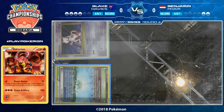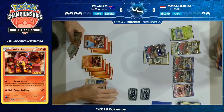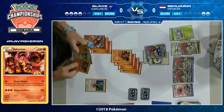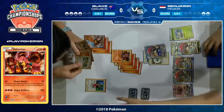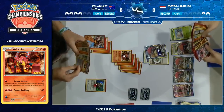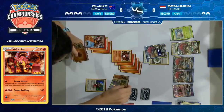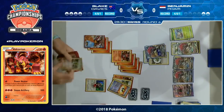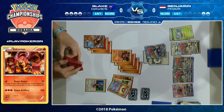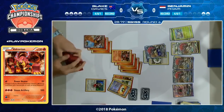Excellent planning from Benjamin — it didn't look like he had any way to knock out a clean Volcanion EX, but we forgot about Golisopod GX, which can just come in for the last KO even though it's weak to Fire. Crossing Cut GX does 150 and switches to the bench. Add a Choice Band and you're up to 180 — that works beautifully. It's once per game and you can't do it early or you'll give up an easy two prizes, but Benjamin is such a good player he knew it was coming and knew Wimpod would come in handy.